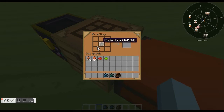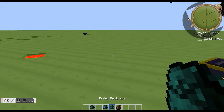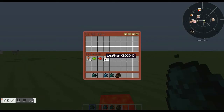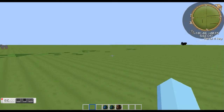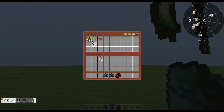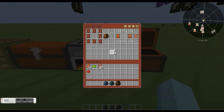I'll craft it and show you what it's all about. I have two ender backpacks here and they're both empty. With an ender backpack, you can put stuff into it, and if it gets destroyed or if you die with it, just make another one, open it up, and your stuff is still there — it's like an ender chest that you don't have to place down, which is really useful.